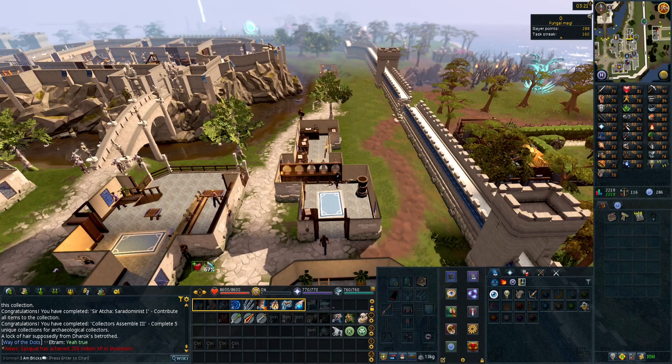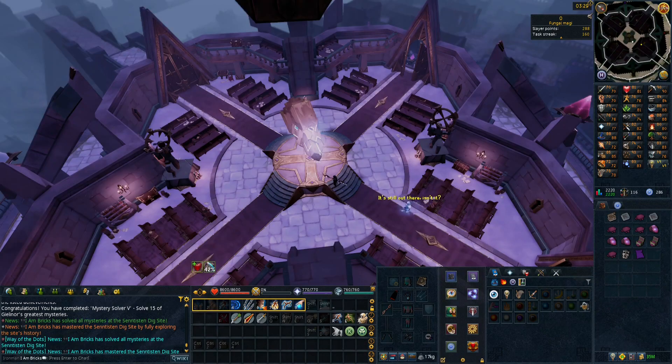Reading about berserker's fury - once harnessed, players will deal up to 5.5% more damage with all styles, the lower the player's current life points are beneath their maximum. So we need to get another amulet of the forsaken. We solved our 15th mystery and finished the Sentiston dig site - all mysteries discovered and solved via a master clue.